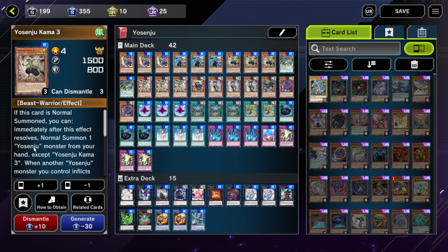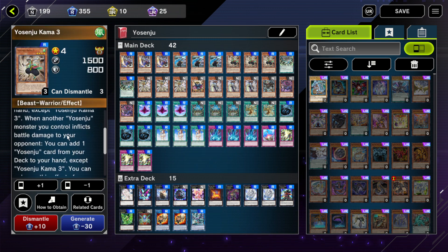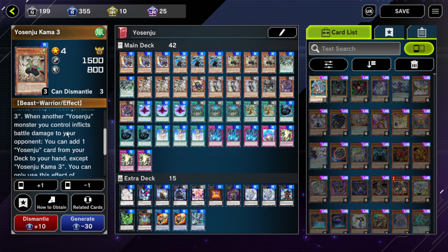Then we've got three Karma 3. This is your main searcher in the deck other than the Training Grounds. Whenever another Yosenju inflicts battle damage to your opponent — which could be Karma 2 attacking directly — you can add one Yosenju card from the deck to your hand. This is the way you can get to all your other cards, including stuff like your Training Grounds.